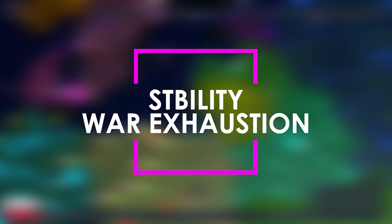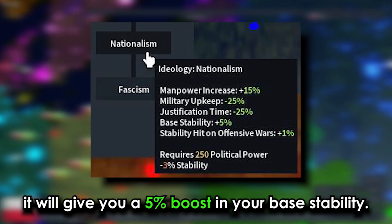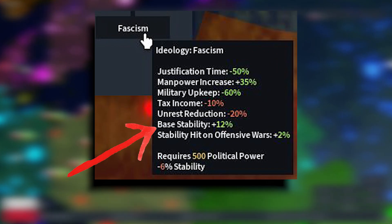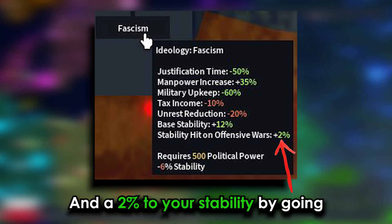For base stability and war exhaustion, nationalism gives a 5% boost to base stability plus a 1% stability gain on offensive wars. Fascism gives a 12% boost to base stability and a 2% stability boost when going on the offensive.